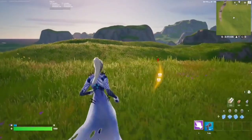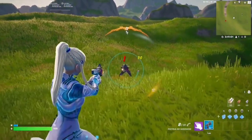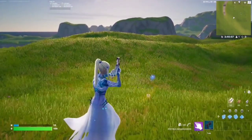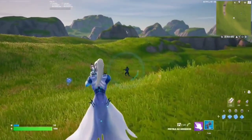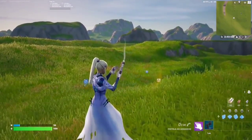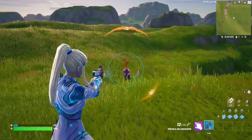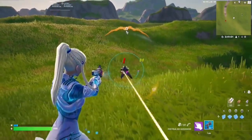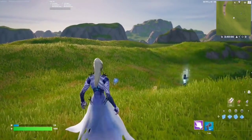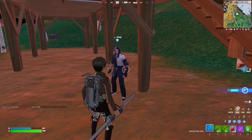For this quest you have to deal 200 damage with the lock-on pistol to opponents. The lock-on pistol will be available in a couple of days. It basically locks onto opponents — you need to wait for four ticks for the weapon to lock on, and then the bullets will home in on the opponent. Find yourself one of these pistols around the entire map, lock on a target, wait for four ticks, shoot them, and deal 200 damage.